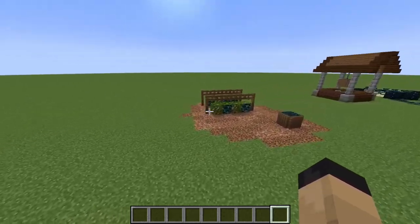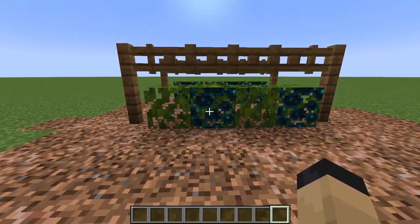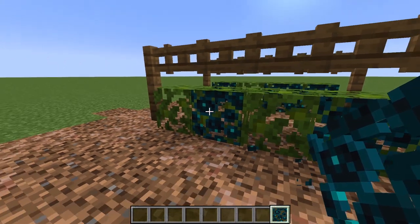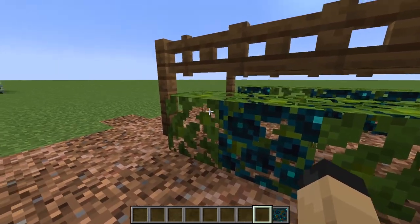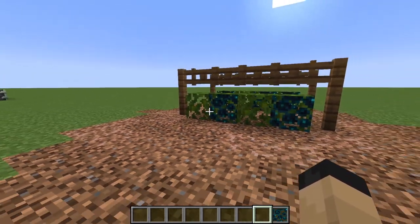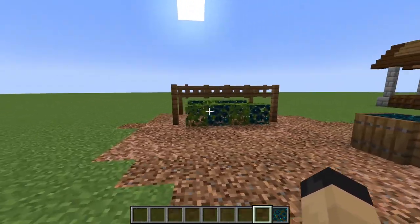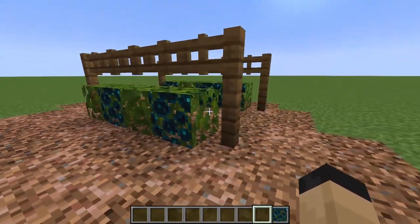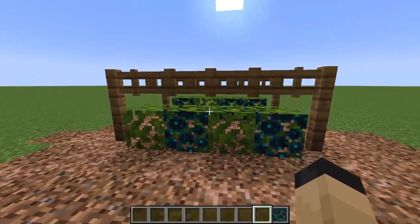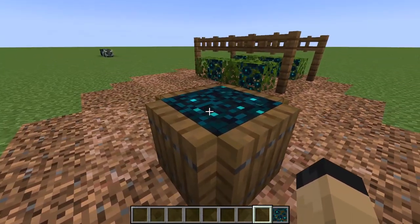But moving over to our first little build over here, you can see my attempt at making some blueberry bushes using the Skulk Vein on top of azalea leaves. And I think this turned out pretty well, albeit there is kind of a harsh edge there where the block ends that I don't like so much. But from a distance it's hard to really tell. And honestly, it makes for a very cool little detail for your garden or for your farm just to have these little blueberry bushes lined up.